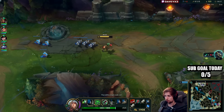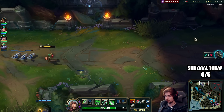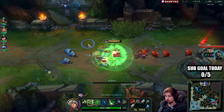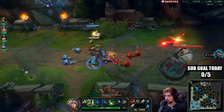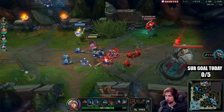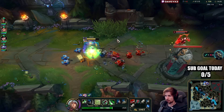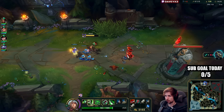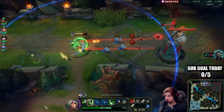Kale seems to be roaming again — seems like she is very, very tilted. Now we need to make sure we get Maw of Malmortius — that will fix every problem. I love it when people play scaling champions like Kale and then proceed to start tilting when they lose lane. I believe this guy took Kale into me knowing the matchup.